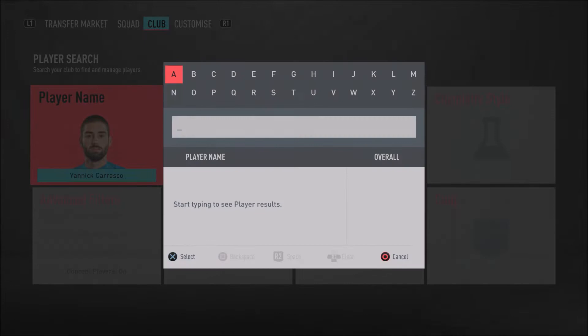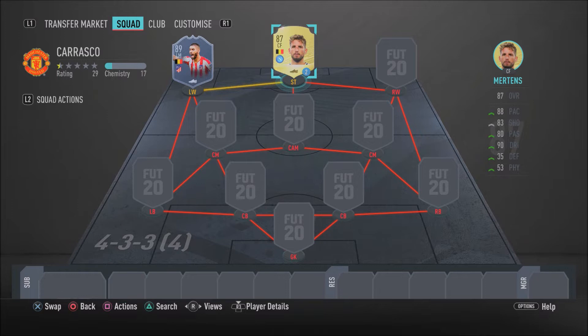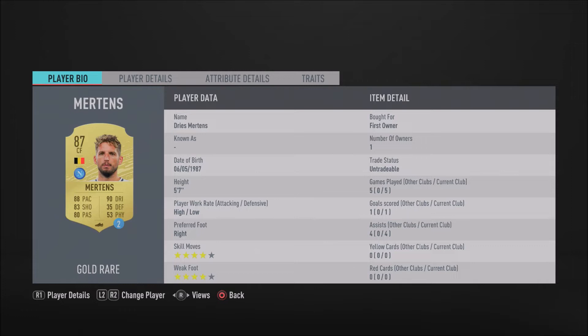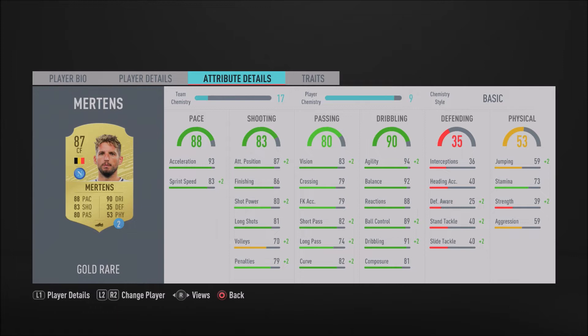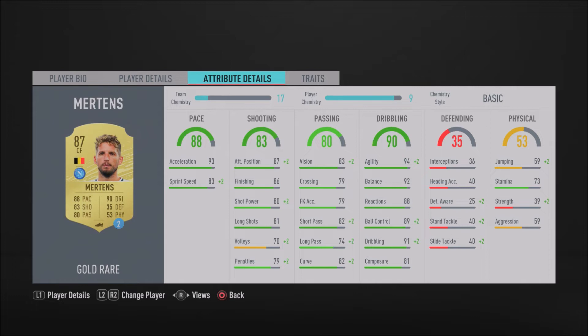In the striker position we have a Belgian beast — Dries Martens. He is absolutely insane in this game. It's going to be his normal standard gold card, but this gold card is absolutely insane. He is so overpowered, he fits the meta, and what I love about this card is his pace, agility, good weak foot, and finishing. He's got four-star skill moves and four-star weak foot, 93 acceleration, 83 sprint speed, 87 attacking positioning, 86 finishing, 94 agility, 92 balance, 89 ball control, and 91 dribbling. Definitely one of the best players in this game.